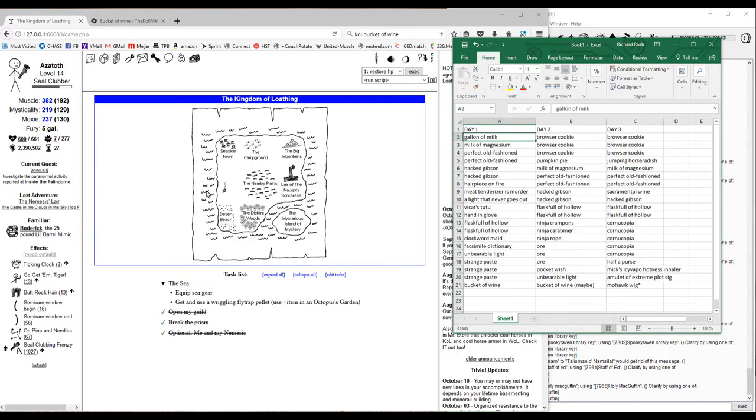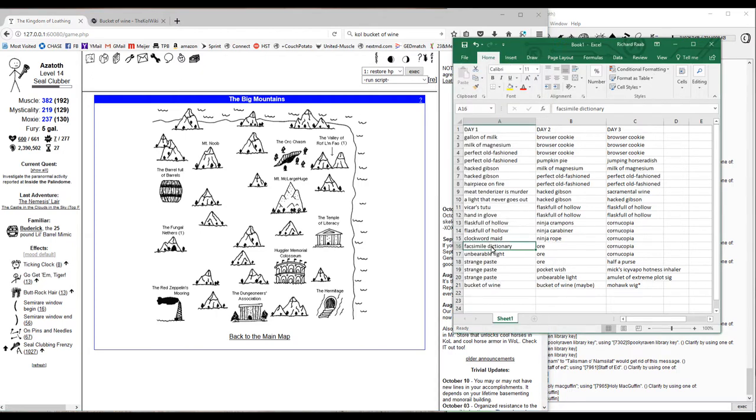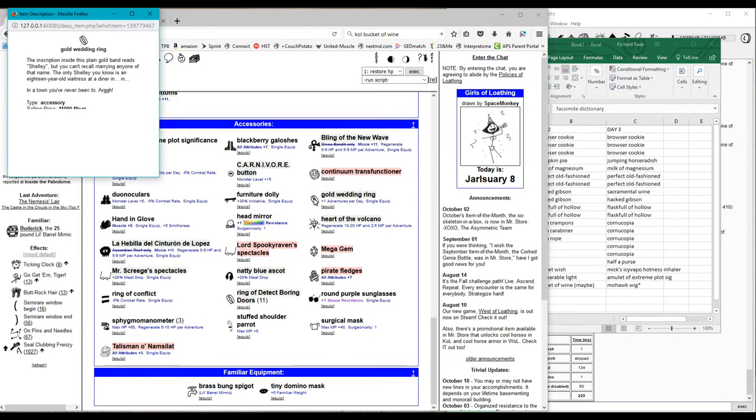You can go through and buy everything first or buy it during the run, as long as you have access to it. One thing you can't buy is the facsimile dictionary — you have to get that through a quest. I recommend you do that quest before you ascend; it's the Valley of ROFLMFAO. Go through until you get the appropriate scroll, use that scroll, and you'll get the facsimile dictionary that auto-sells for 21,337 meat — so don't sell it. Once you have it, keep it and pull it next run to fund your adventures. Alternatively, you can keep the golden wedding ring from Twin Peaks; it gives plus one adventure per day, or sells for 11,000 meat.